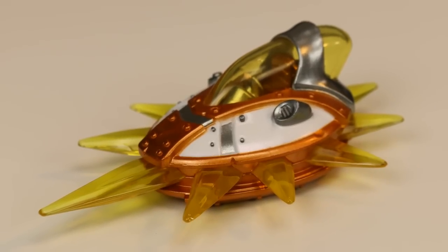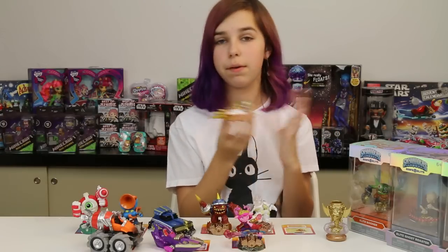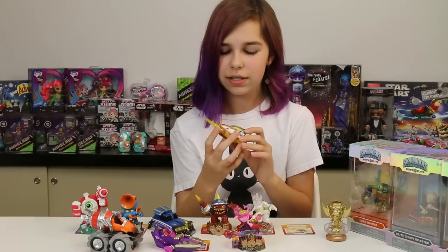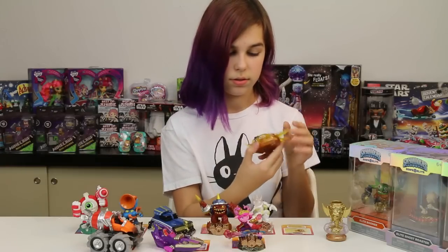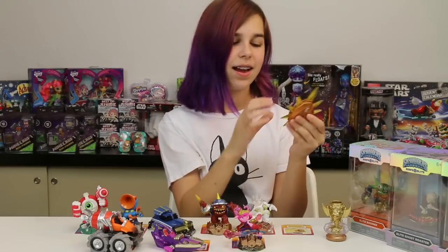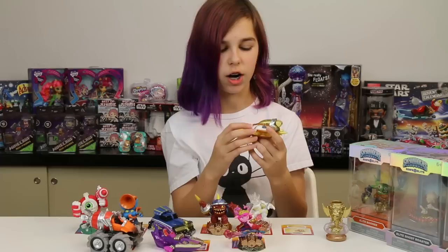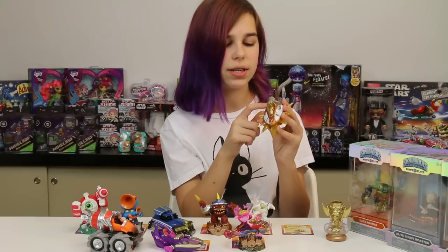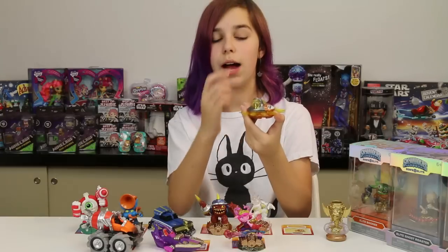We've got Sunrunner, which is this really cool vehicle. It was cool in the box but opening it up is just wow — it's got these awesome translucent yellow rays of sunshine on the outside. I wonder what it looks like when it's super-charged with Astro Blast. I really love how with these vehicles you can see the inside cockpit, and with this one you can even see a bit of the engine in the back.